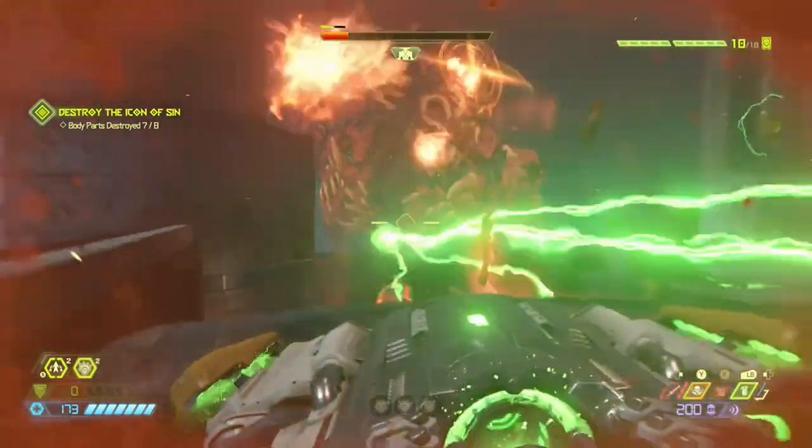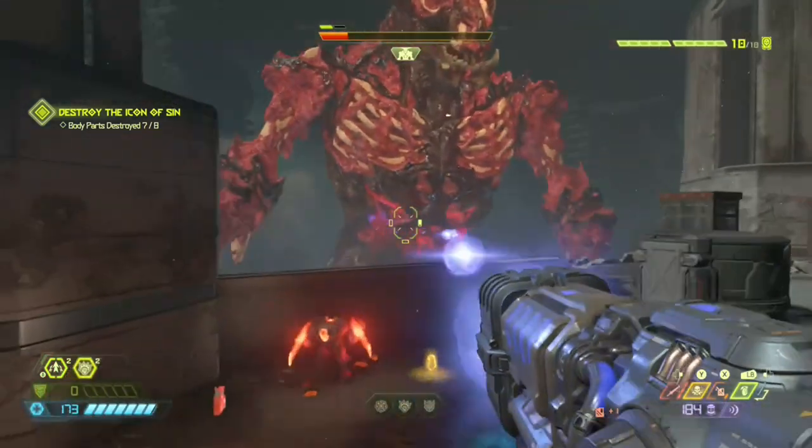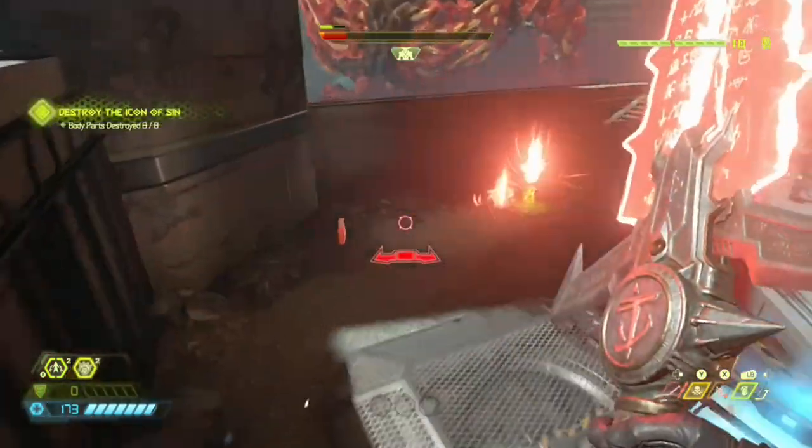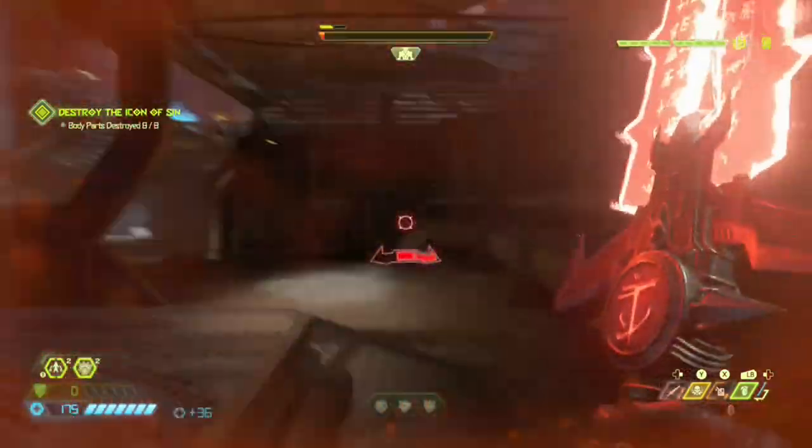The final boss fight with the Icon of Sin is really anticlimactic. The first time you fight him, he runs away. The second time, you defeat him. And when you defeat him, you think to yourself, 'Oh, I'm going to kill him in the glory kill now — it's going to be pretty cool.' But then he dies in a cutscene.